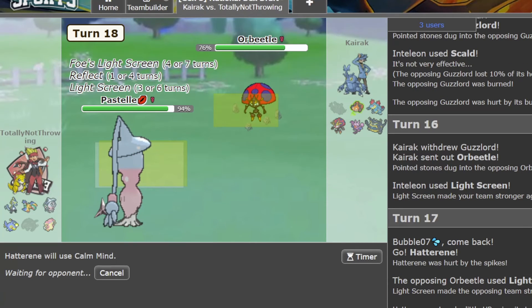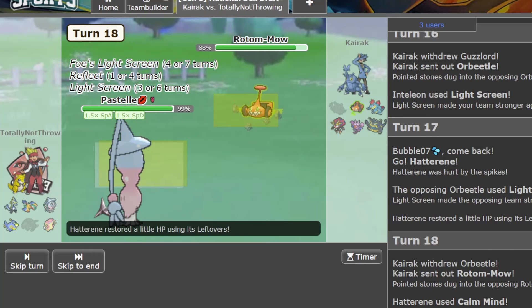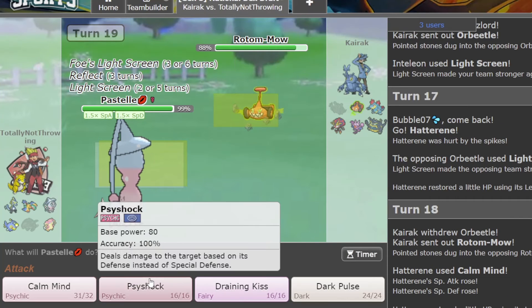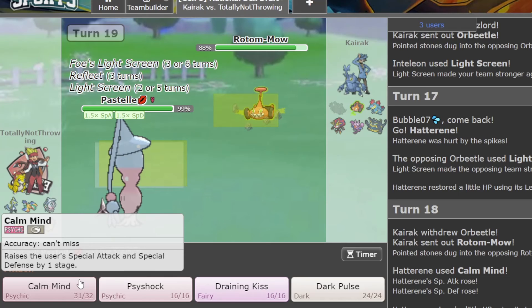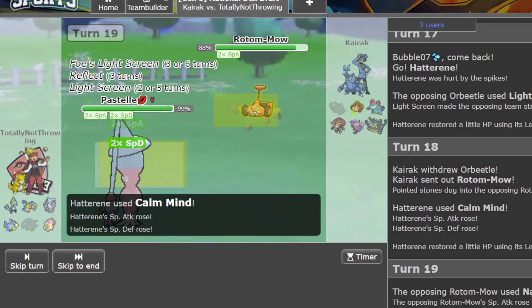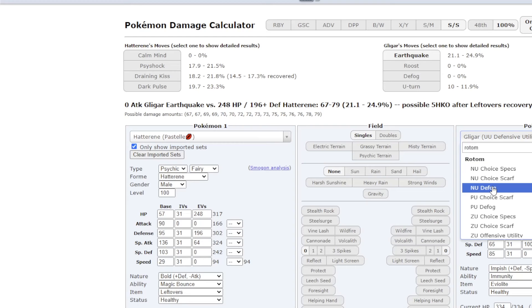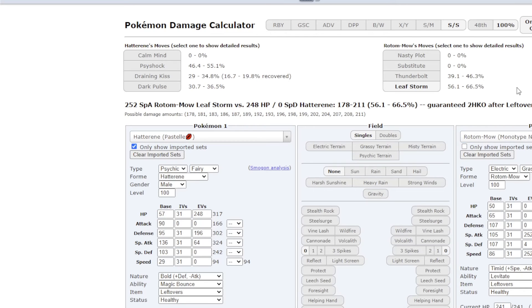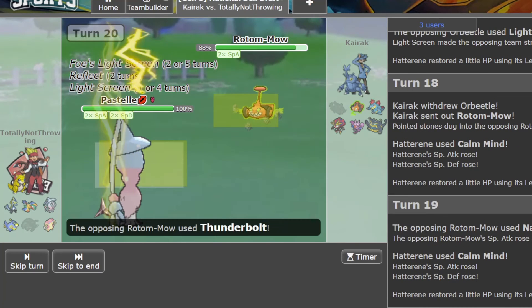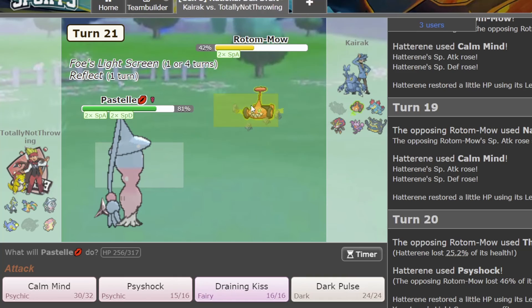Okay I just Calm Mind up. I wish this was Mystical Fire but we still have Psyshock, which is good. We'll Calm Mind up again because I don't think we lose anything going for that. I don't think it's Sub, but who knows. We're at plus two — we should be in the clear — so we'll go for Psyshock now. That did 46, interesting. We'll go for it again.